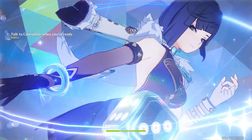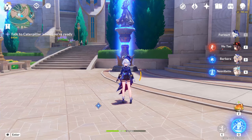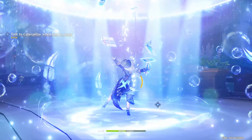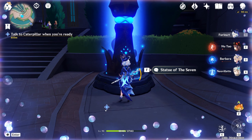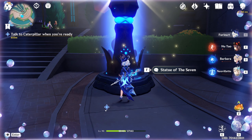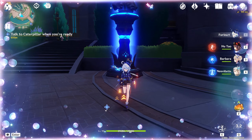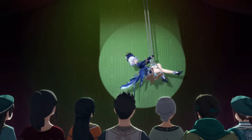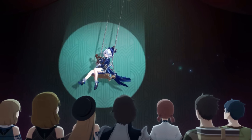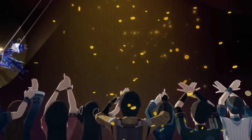This isn't the most useful or practical method, but can still help with showcases and a simple flex. To instantly have maximum Fanfare stacks after casting her burst, you will need to have all characters on low HP before casting Farina's burst. Then walk in range of the Statue of the Seven and the healing will trigger nearly 400 stacks of Fanfare, which is more than the maximum capacity. If you found this video helpful, consider leaving your thoughts in the comments and a like on the video, and I'll see you in the next video.